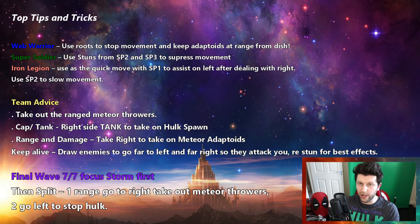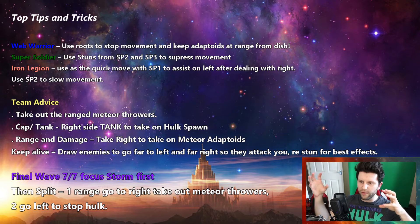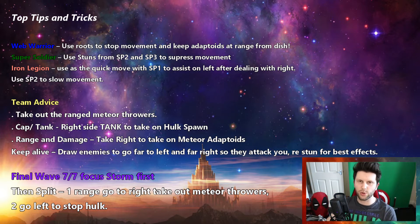Final wave: go for that Storm, take it down, then split. Get your Cap to suppress the Hulk and keep it busy dealing with that. The main thing is to keep yourself alive as much as possible — create distance, be a chicken, and lead enemy champions away. You don't want the Hulk and the other Adaptoids going towards your crystal, so go to the farther edges of the map to suppress them.